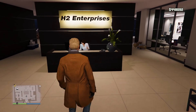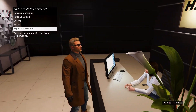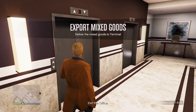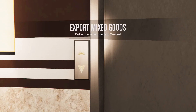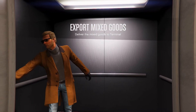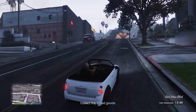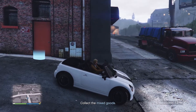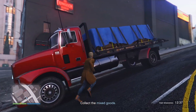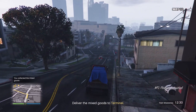Checking out the last delivery mission for the CEO office — the export mixed goods. For the bunker we had the vintage military truck, for the MC clubhouse we had choppers and bikes, and now let's see what we get for the CEO office. Got a little mini cooper to do a parallel parking slide, and then we've got a proper semi — cool, reminds me of some of the heist prep work for the Cayo Perico, like stealing the speedboat as an escape vehicle.